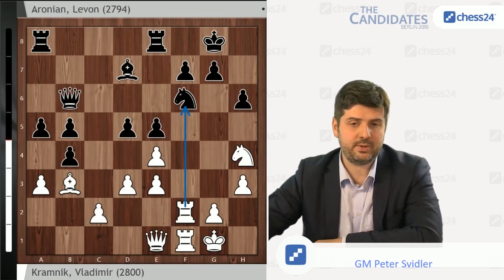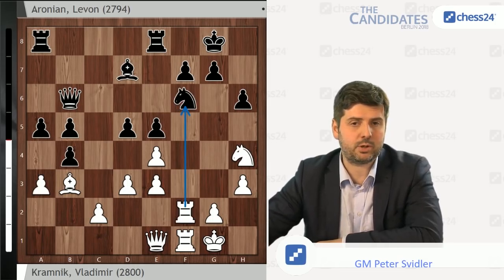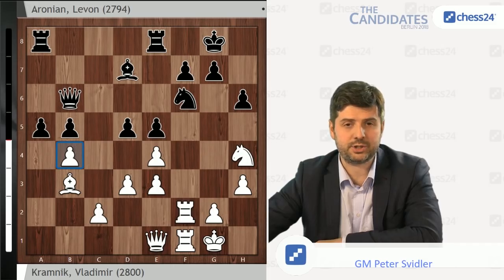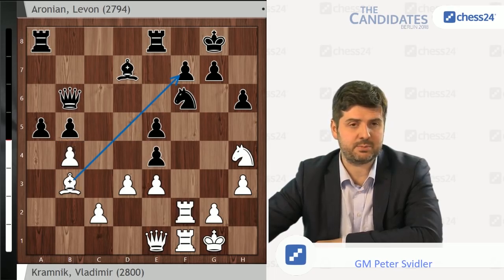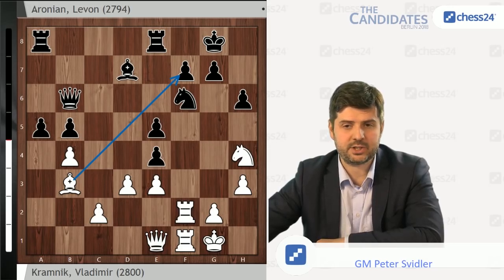After d5, it's possible to even do something like Rxf6, gxf6, and axb4 — but from this moment on, Black more or less cannot stop this sacrifice. So it is very understandable that Vladimir decided to just include axb4 in this position and not commit to Rxf6 until the position is further clarified. And dxe4 is the best move in this position. From this moment onwards, I think our analysis has shown that up until the fatal mistake at the very end of the game — Lev made this on move 23 — I think he made more or less 13 either strictly best moves in the position, or in some cases there was another move of the same strength.